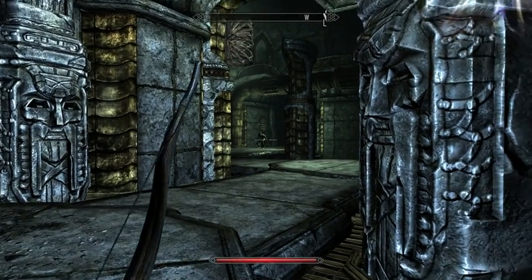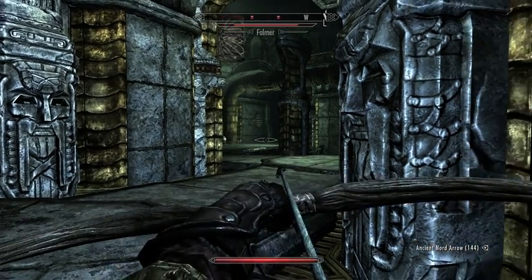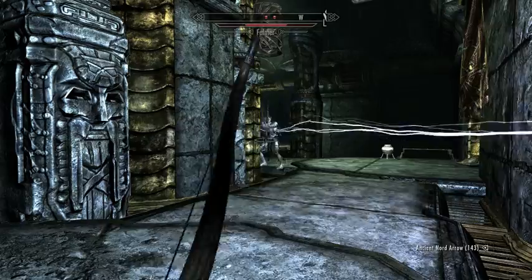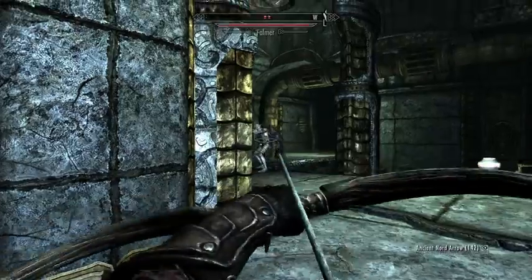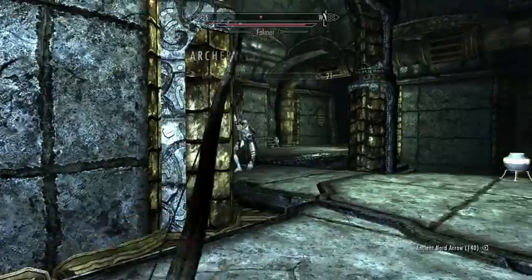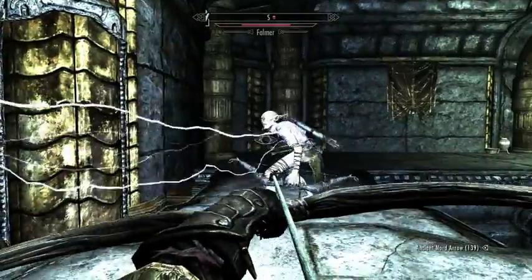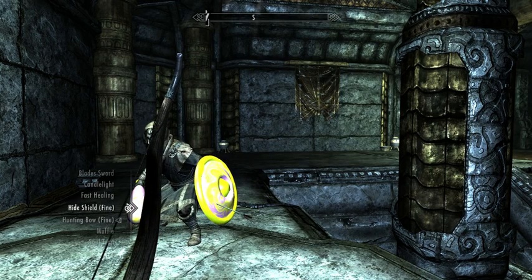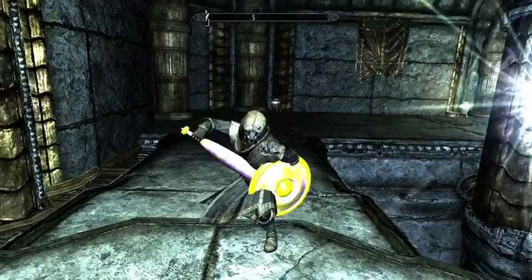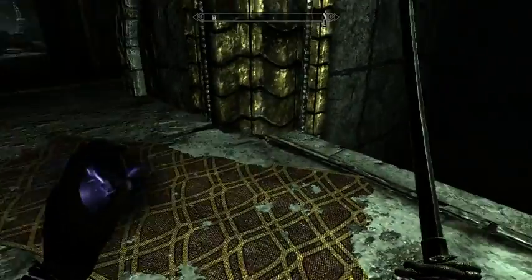There is another Falmer — let's gift him with an arrow, and maybe another arrow. There are two Falmer. Now you can see how awesome that weapon is that I've given Jizargo. I'm going to need to get him some better gear at some point. I don't actually want him using melee weapons, but I do want to get him some stuff that will improve his spell efficacy. We can either head downstairs or stay up — I'm going to head downstairs.